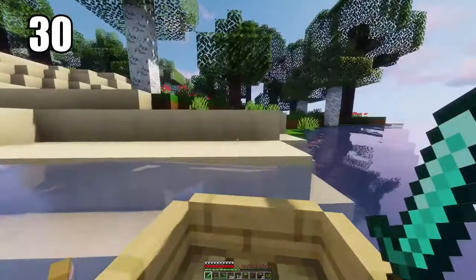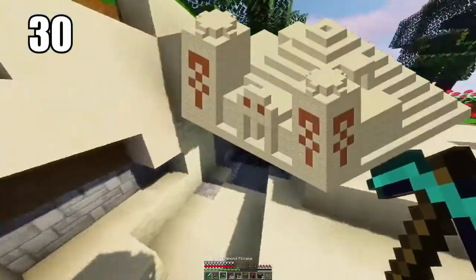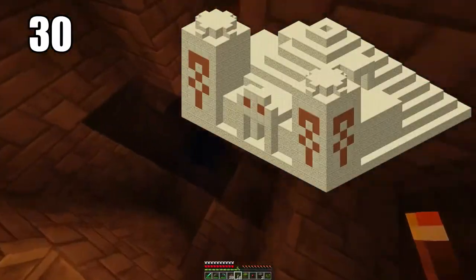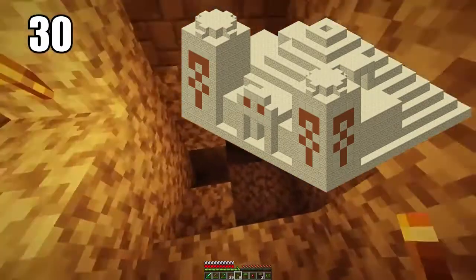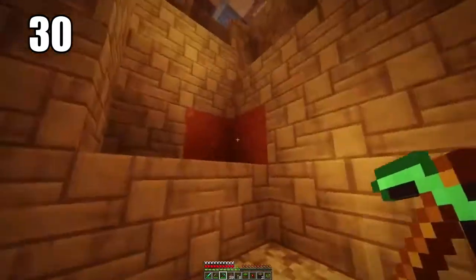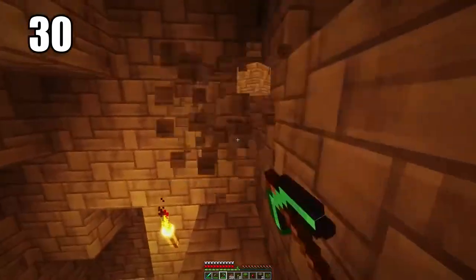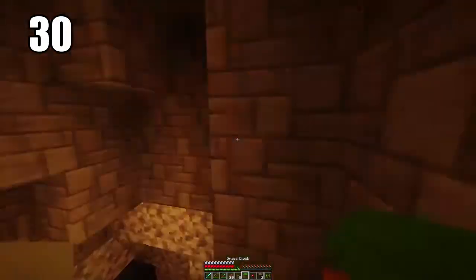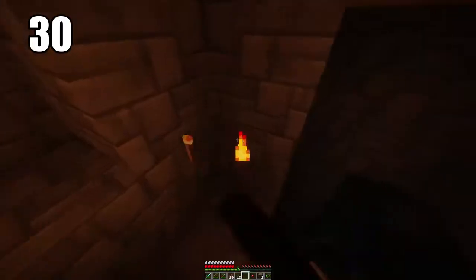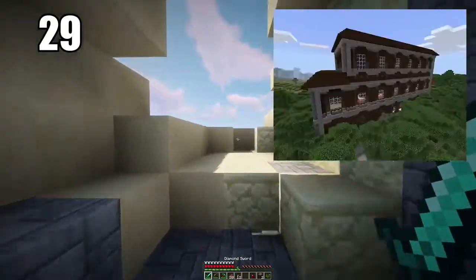Tip number 30 is looting desert temples if you're ready and know what you're doing. This is basically a big noob trap — it presents a chest at the bottom that looks very easy to get, but experienced players know it's a trap and the whole temple will essentially explode if you fall into it. However, clever players know a way around this and can get the loot, which includes things like saddles, horse armor, and some really rare and interesting items — though they obviously come with risk.